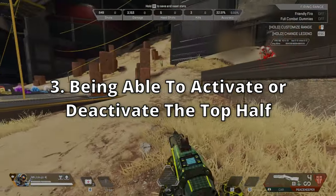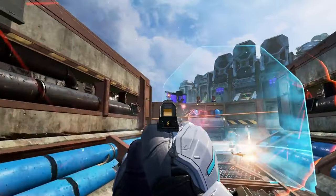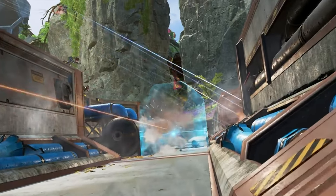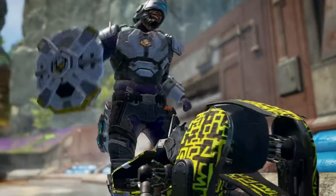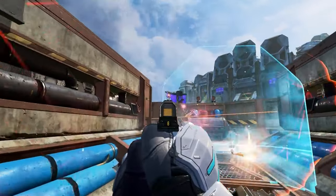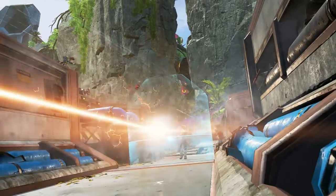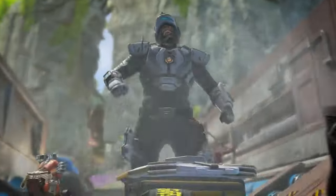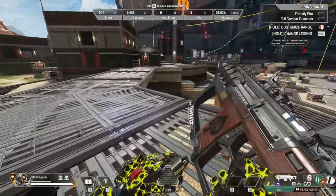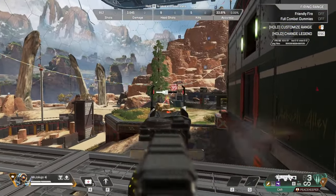Number three: Newcastle's mobile shield should have the ability to activate and deactivate the top half. When Newcastle was released in Season 13 there was a trailer showing him shooting with the top half removed — I was like 'hell yeah, this is going to be great for entry fragging.' But he was released and it was never anything like that. Based on the trailer it really feels like Respawn did think about it, because why else would the tactical shield be split in half? If Respawn still thinks this would be overpowered, they should at least make the bottom half indestructible.